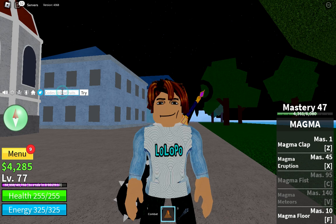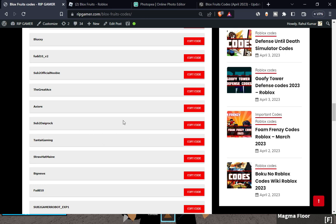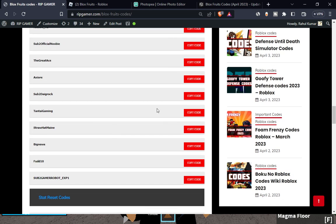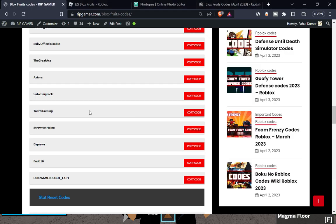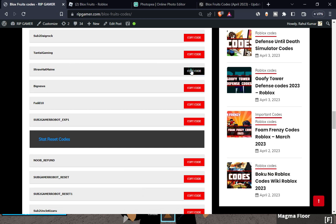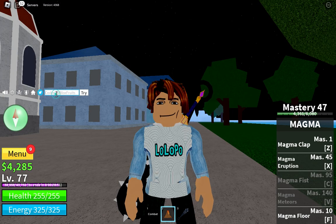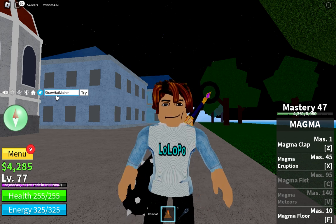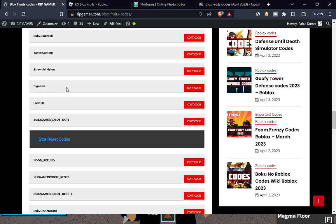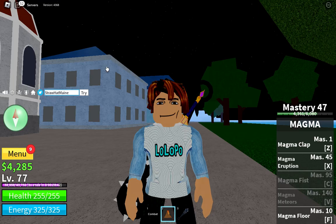Just redeem one code and then grind for XP, then come back and redeem another code. The next code is 'sub to dialogue.' Just visit my website, copy the code, and paste it in the game. Then 'stuntai gaming' — copy and paste. Next is 'straw hat mine' — copy and paste, note the letters SHM are capital.